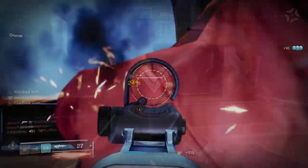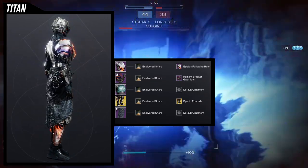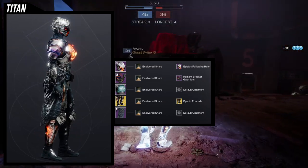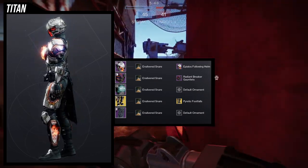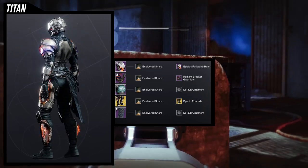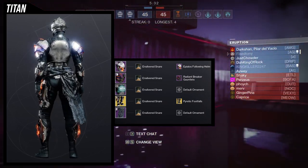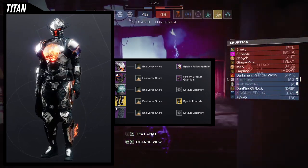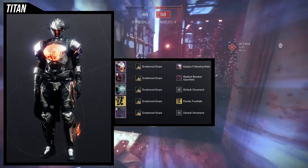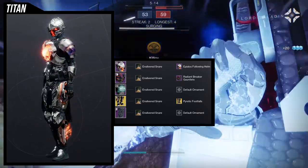For the titans, we're using the Path of the Burning Steps, specifically with the Piratic Footfalls ornament. This looks super cool, but you can only do this when Iron Banner is up because the chest piece only burns during Iron Banner — which is actually why I specifically made this video. For the helmet, we're using the Apilos Following Helm. The arms are the Radiant Breaker Gauntlets because of the fire, and then the boots use the ornament because fire is coming out.